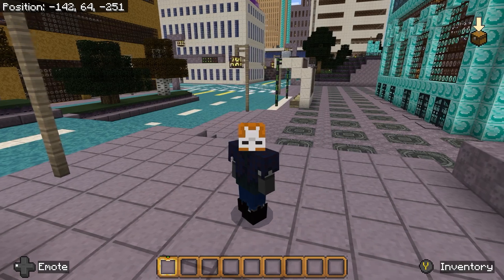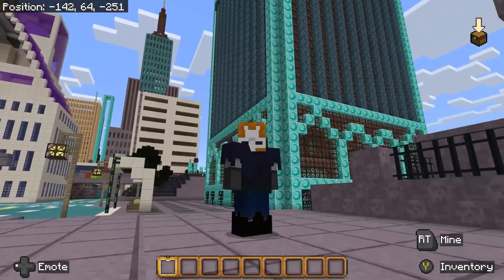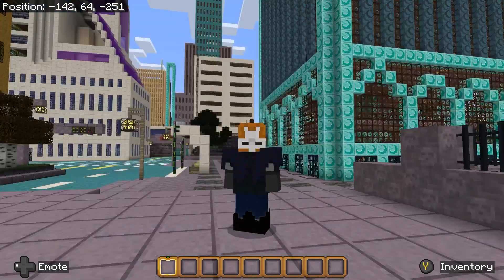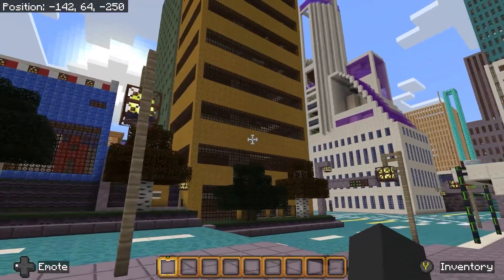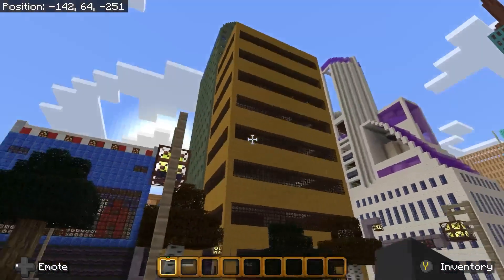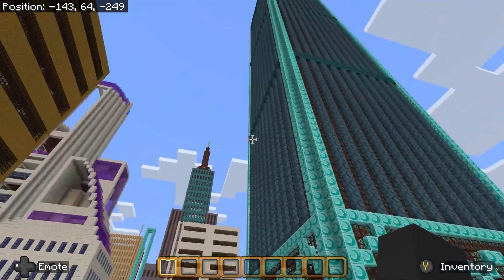Hello everybody, Minor Nation here for a Halloween episode. Yeah, I don't want to do the voice. It's just so cringe that I can't even do it. I can't even do the witch laugh in the first place. But anyways, we are seeing the wonders of the Halloween texture pack on Empty City 2.0.